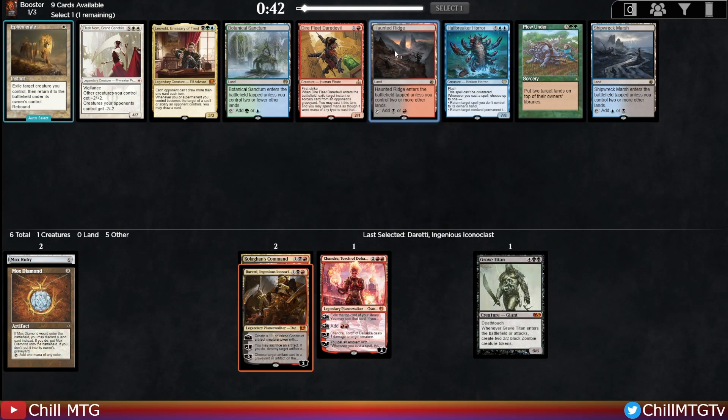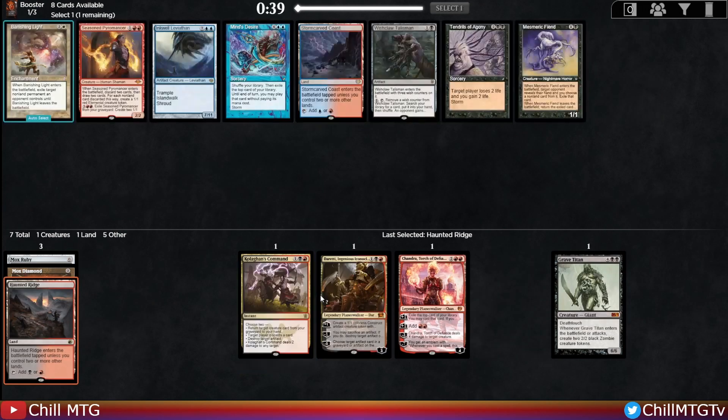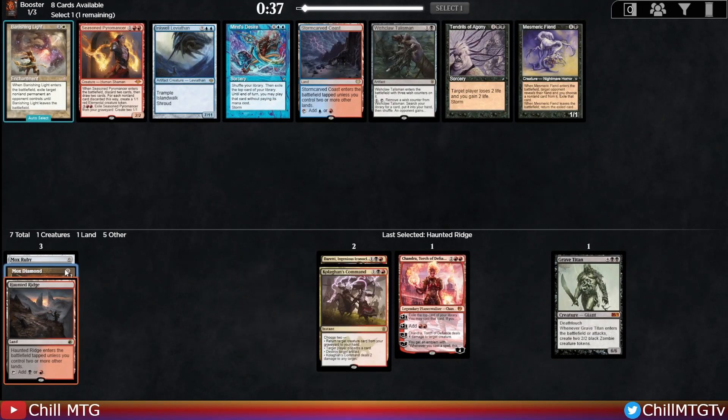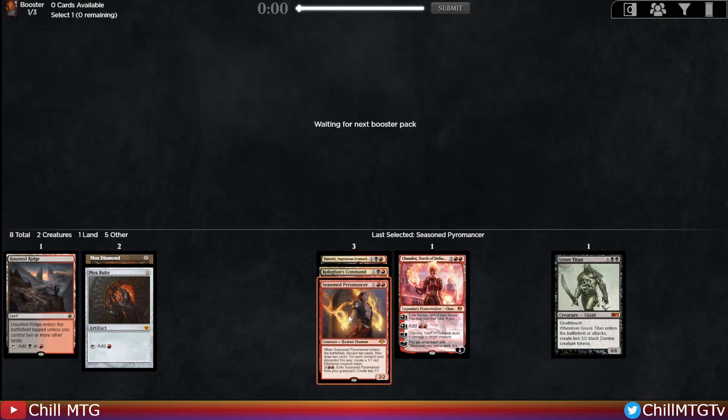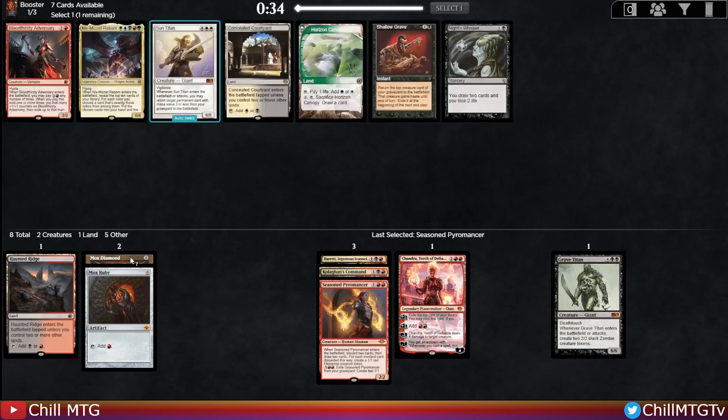There's a Haunted Ridge to help us fix, so that's our pickup over the Dire Fleet Daredevil. Then it's Seasoned Pyromancer versus a Mesmeric Fiend — the interaction with Mesmeric Fiend, taking a card out of their hand, is pretty good, but Seasoned Pyromancer is a little stronger. Since we have the acceleration, we'll pick up the Seasoned Pyromancer.